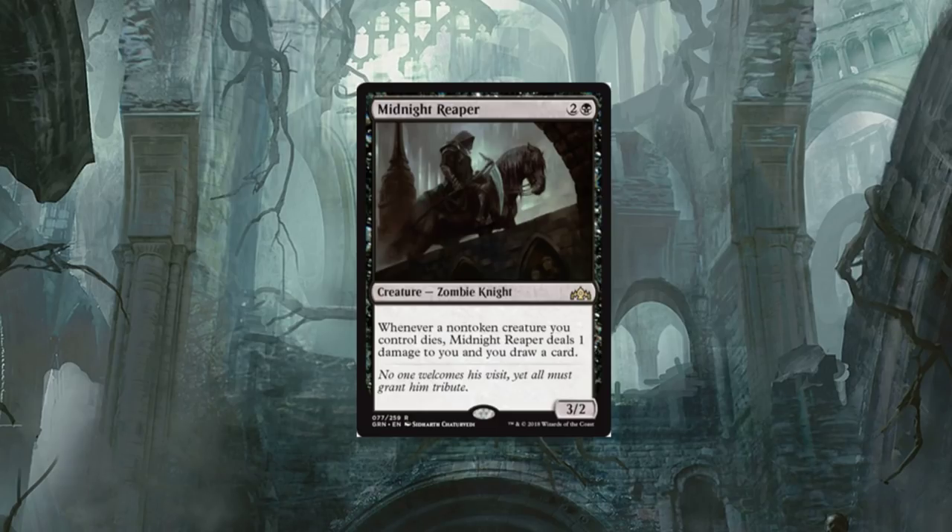Midnight Reaper — now this card I'm a fan of. It's a Zombie, and you guys know I love my zombies. It's a three-drop: whenever a non-token creature you control dies, Midnight Reaper deals one damage to you and you draw a card. The cool thing about this card — definitely the artwork, huge fan of that. It says whenever a non-token creature you control dies — it doesn't say 'another,' so that would apply even to Midnight Reaper itself.